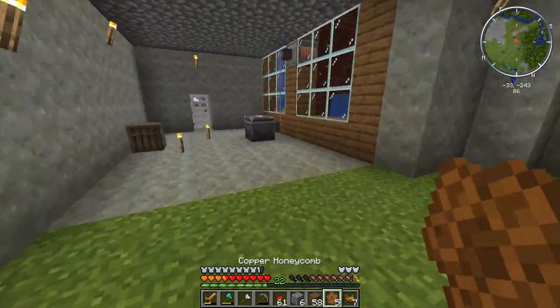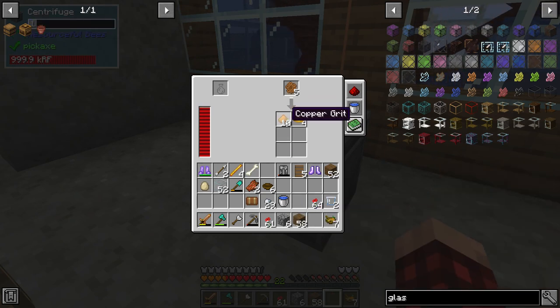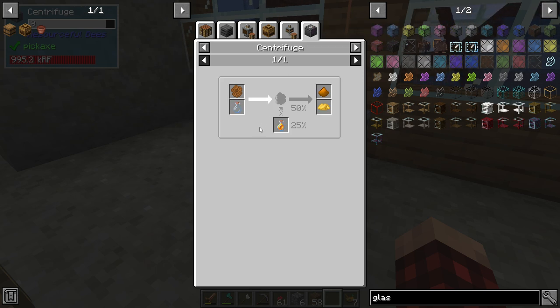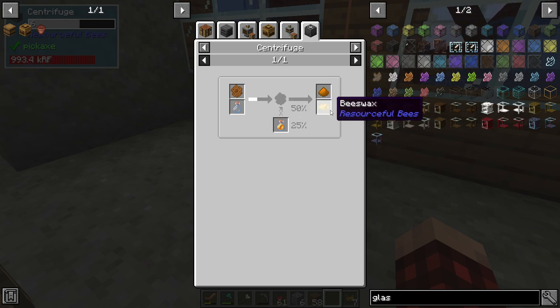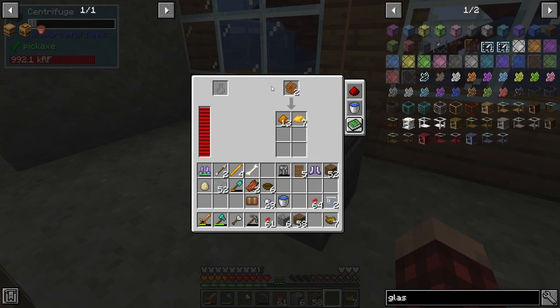So that's copper. Here's my centrifuge. You put the honeycombs in there and in a little bit — it's not super fast, but whatever — we get a copper grit guaranteed, and then we have a 50% chance to get beeswax. We should also really have some glass bottles in there, but I don't at the moment, and that would be giving us some honey.